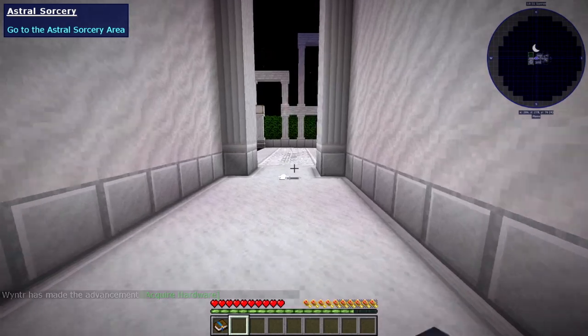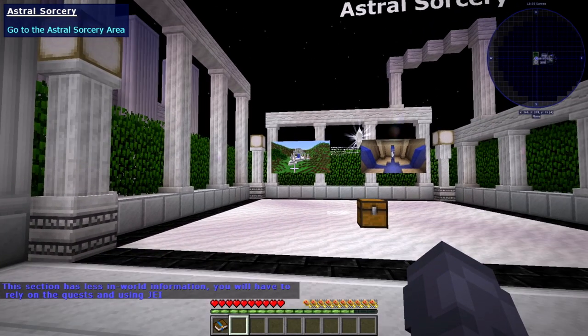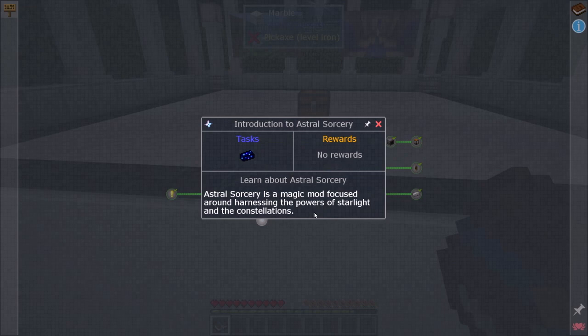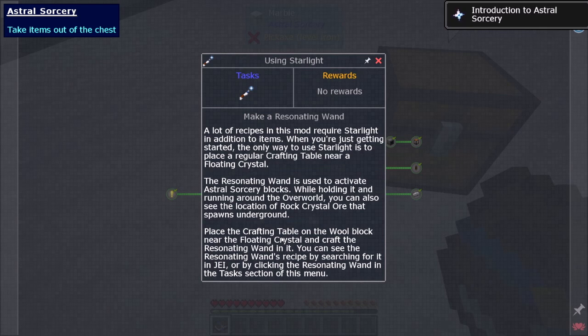Astral Sorcery! This section has less in-world information — you will have to rely on quests and JEI. Astral Sorcery is a magic mod focused around the harnessing of the powers of starlight and constellations. A lot of recipes in this mod require starlight in addition to items. When you're just getting started, the only way to use starlight is to place a regular crafting table near a floating crystal. The resonating wand is used to activate Astral Sorcery blocks. While holding it and running around in the overworld, you can also see the location of rock crystal ore that spawns underground. Place the crafting table on the wool block near the floating crystal and craft the resonating wand in it.